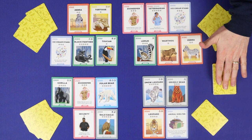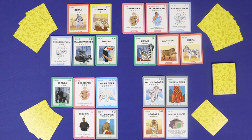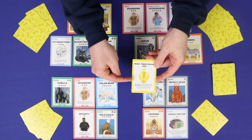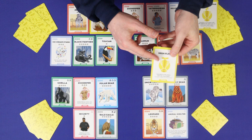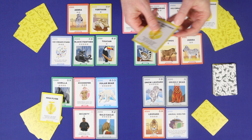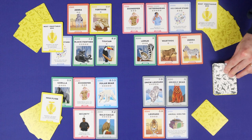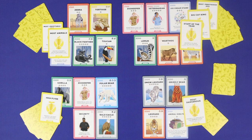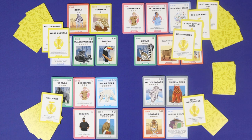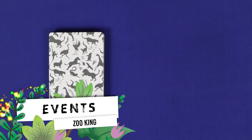Once enough event cards have been resolved, you'll come to a cluster of award cards in the event deck. If it is your turn and there is an award card on top, you'll suspend the game and draw and resolve the award card. It will give you a set of criteria and the award goes to whichever player's zoo meets that criteria the best. You'll continue resolving awards as long as there are awards on top of the deck, then once there's an event card on top again, play picks up with the current player resolving the event as usual. The game continues until one player has won the minimum number of awards — three in a three or four player game, or four in a two player game.